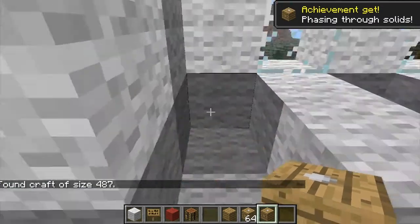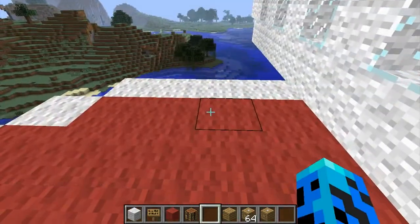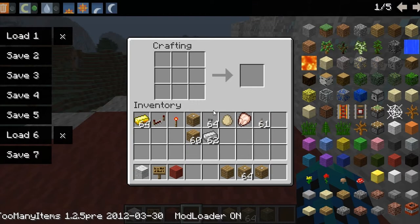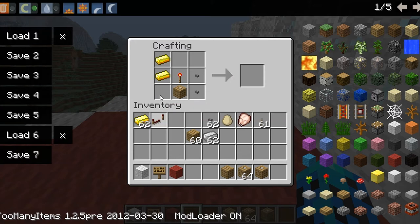You can also create a remote control so you can use it from far away. To craft it, you need iron ingots, redstone, and buttons on either side, along with a controller component. This creates the zeppelin remote.